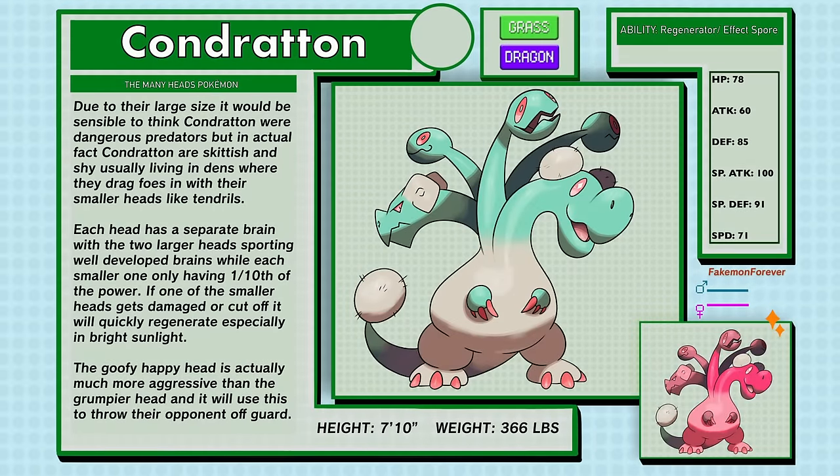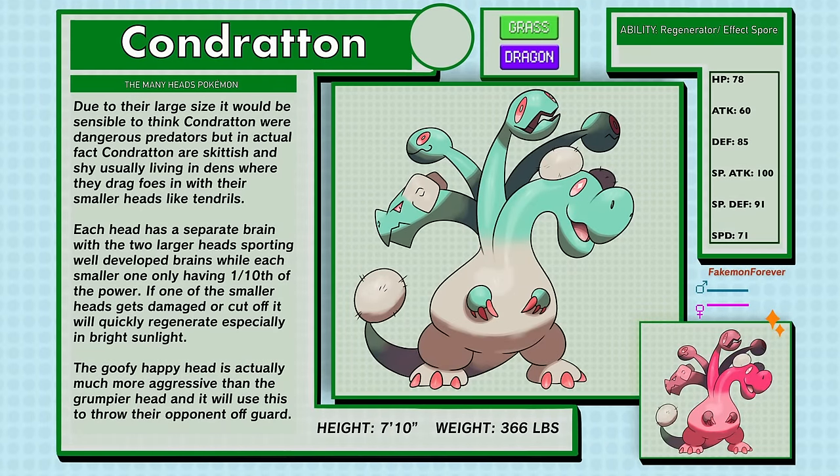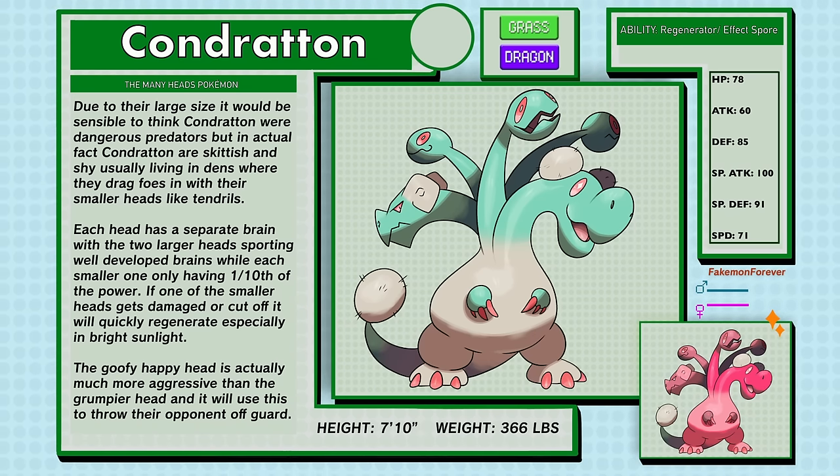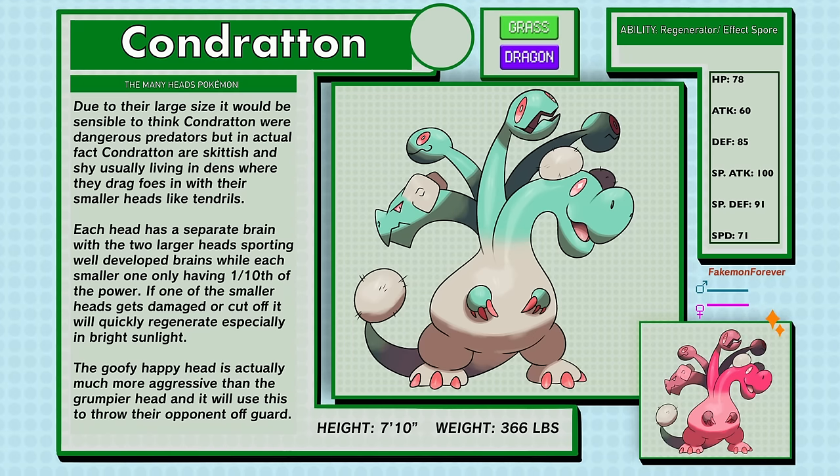Chondraton, the Many Heads Pokemon, is Grass and Dragon type. Due to their large size, it would be sensible if Chondraton were dangerous predators, but in actual fact they are skittish and shy, usually living in dens where they drag foes in with their many smaller heads like tendrils. Each head has a separate brain, with the two larger heads sporting well-developed brains while each smaller one has only one tenth of the power. If one of the smaller heads gets damaged or cut off, it will quickly regenerate, especially in bright sunlight. The goofy happy head is actually much more aggressive than the grumpy head and will use this to throw opponents off guard. Chondraton have the abilities Regenerator and Effect Spore.